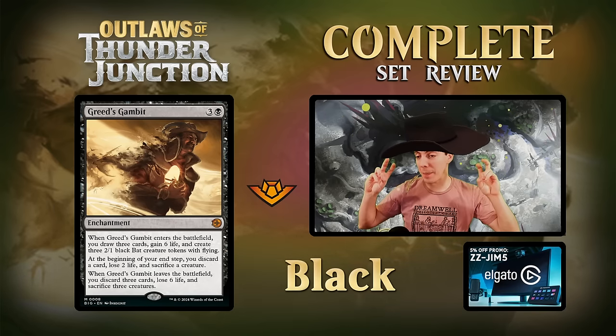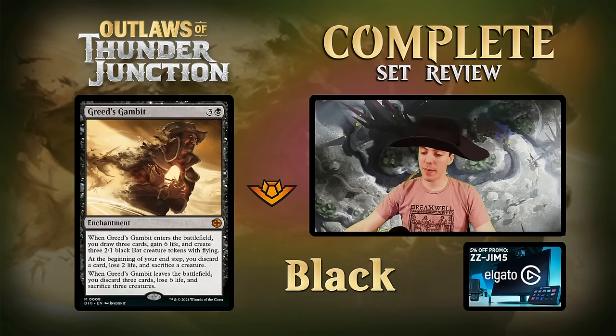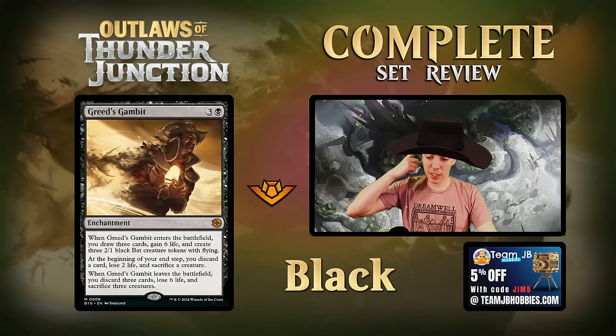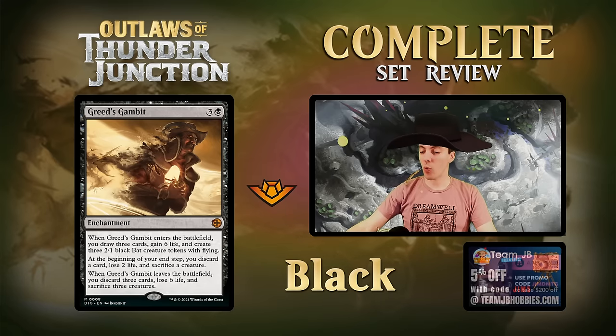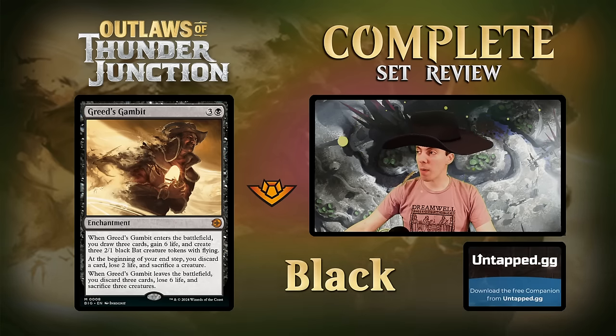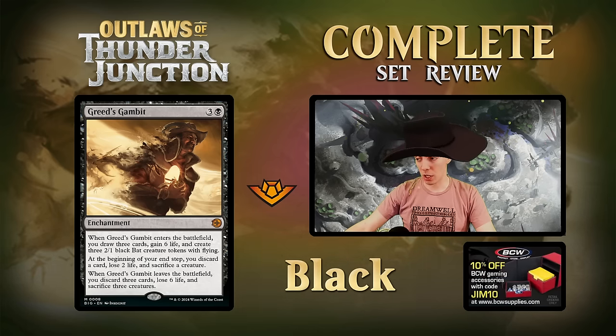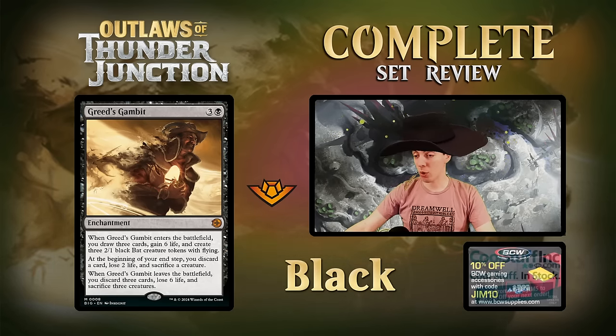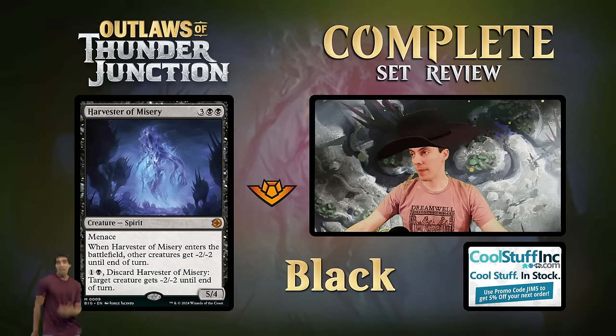Greed's Gambit - one of the Big Score cards included in main packs. Four mana: gain six life, make three Bat tokens. At your end step discard a card, lose two, sacrifice a creature. When it leaves the battlefield you discard three, lose six, and sacrifice three creatures. Cool to donate with the bird that donates - we might try that in ten new brews. Beyond that it's more of a meme/combo dream. Wouldn't play it in limited since you want to use the cards fast enough to avoid the downside.